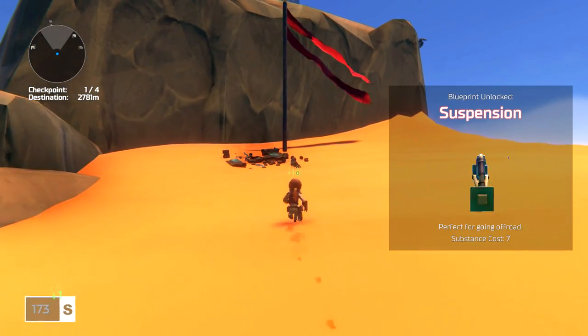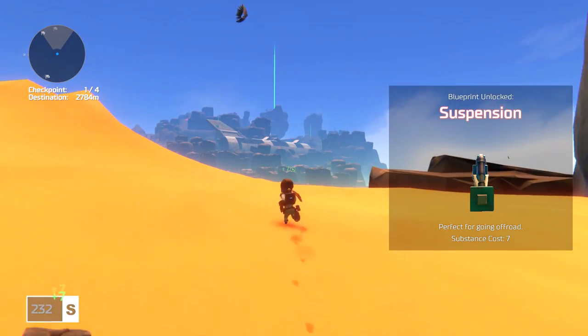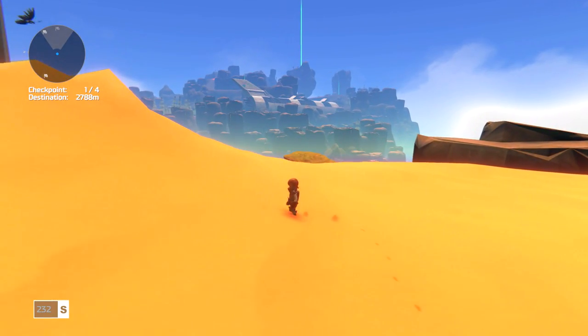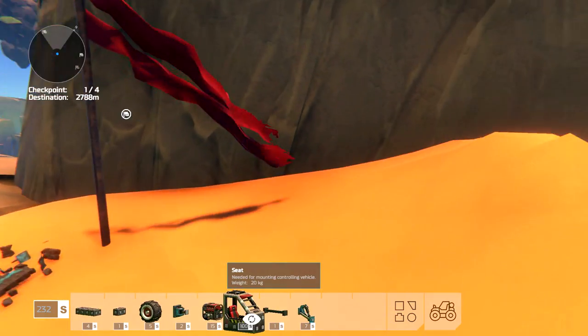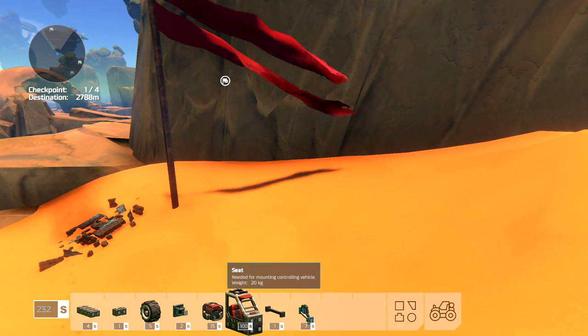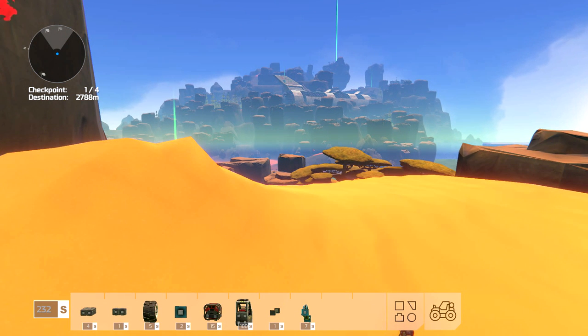Are these new pieces? We've got suspension — perfect for going off-road. Look at that — there's a giant shuttle in the distance. We've got the seat, a straight pull and suspension. I wonder why they're rotated like that. That's pretty neat. So let me know the kind of vehicle you think we need to get to the space shuttle. And ladies and gentlemen, I will see you in the next episode.